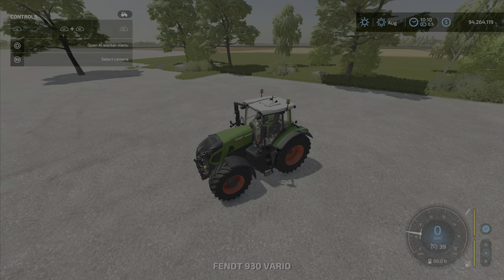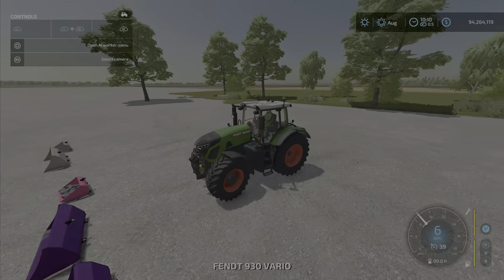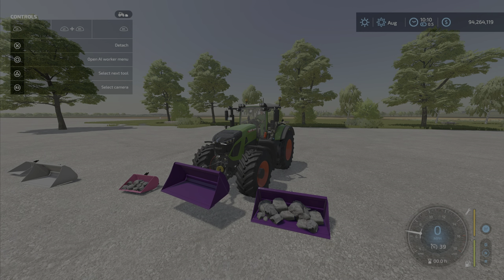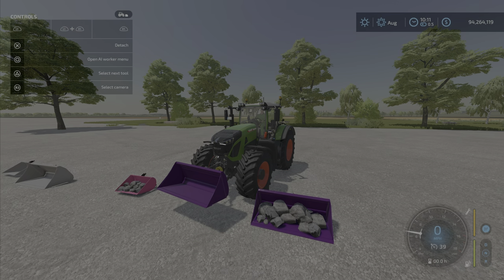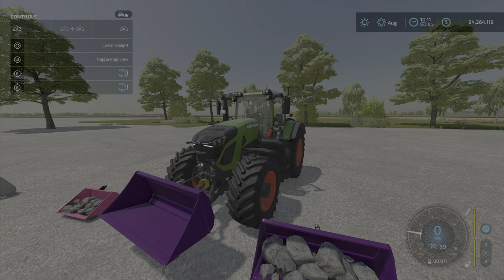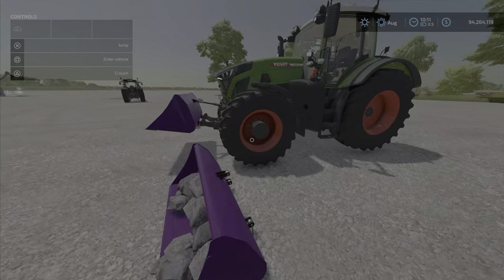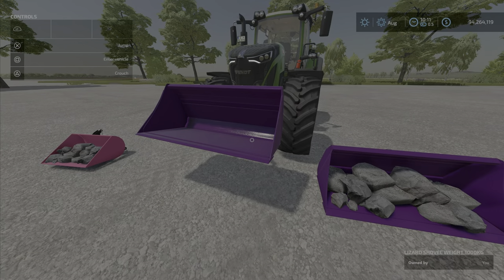If we hook it up, there are some options: L1 to lower and raise it, press Circle, and with L1 and the right stick you can tilt it, or adjust it manually up and down. Yeah, that's about it — it's a weight, that's all it is, and you can have it look like it has rocks in it or not.